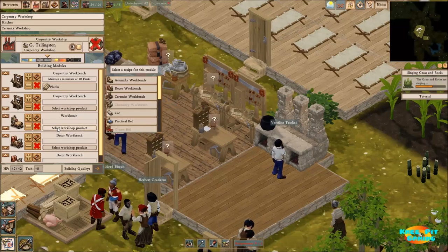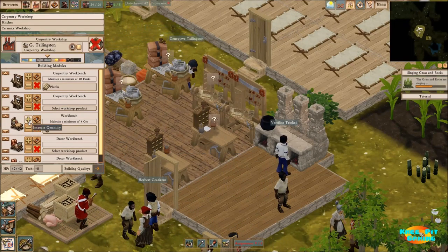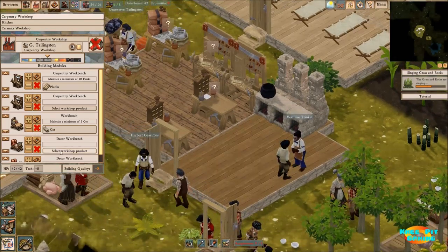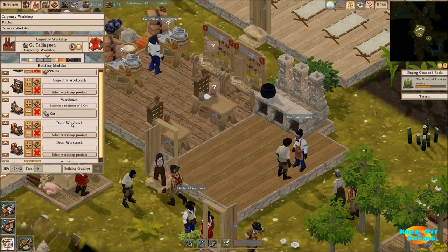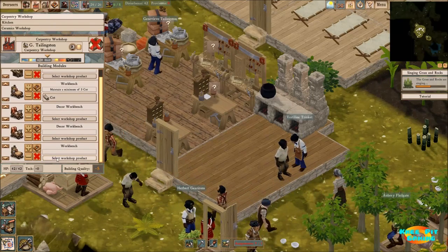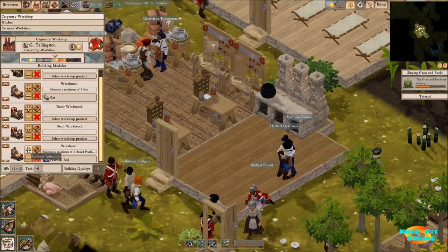Let's see what else we need to get going on. For these workbenches, I'm going to have them set up to always maintain three cots. And for this one, I'm going to have it maintain some bedding because as we continue to grow, I want to make sure we always have enough beds and are never in short supply.